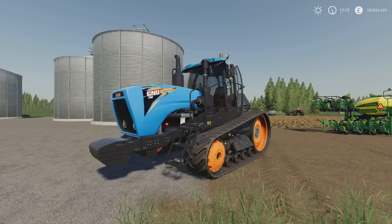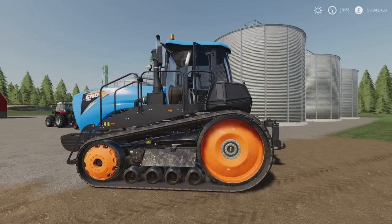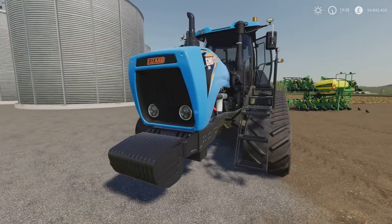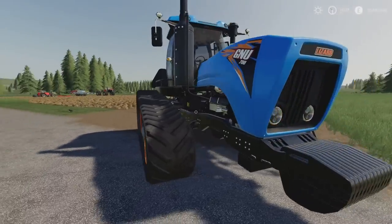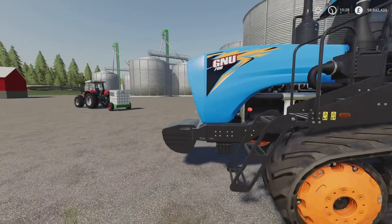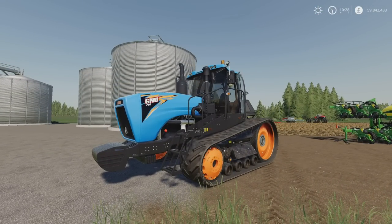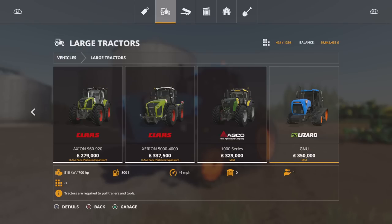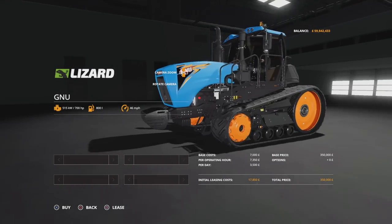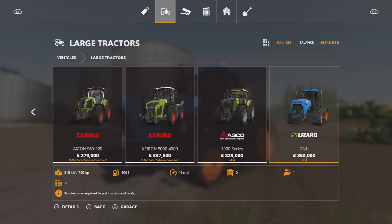The price isn't too bad either for a 700 horsepower tractor. It's really nicely made — not blocky, very crisp and detailed. I like that front end. It just looks different to stuff we've had before. You'll find this under large tractors at 350,000. There are no options available, you get it as is with slightly tinted windows and doing 46 miles an hour — it's no slouch.